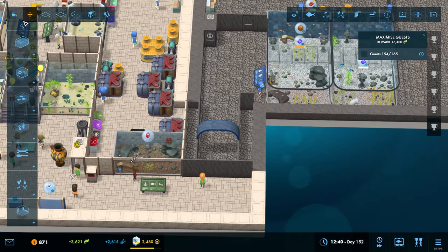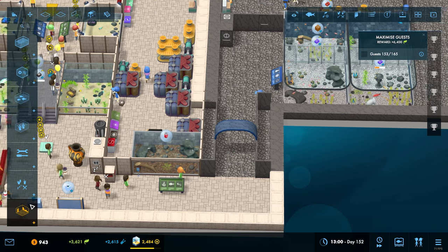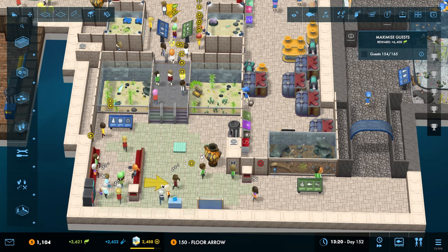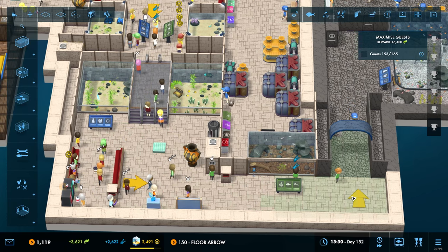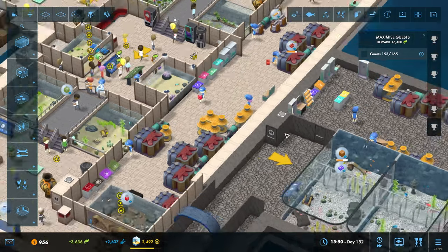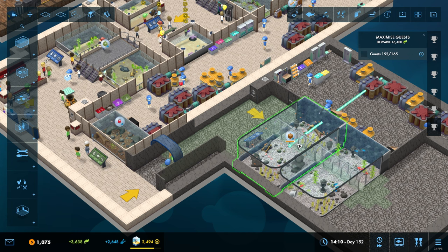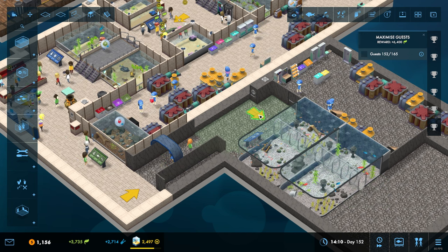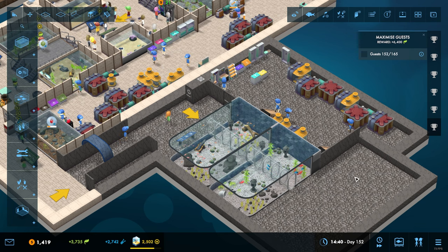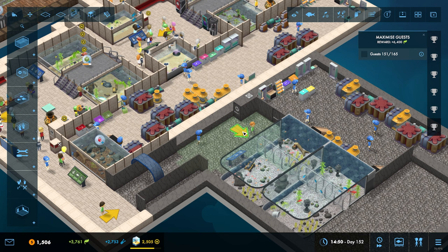Do you know what, I'm going to let people in - the doors are open ladies and gentlemen. There we go. I still wish there was a toggle to turn these off, or just make it look like they're properly drawn onto the floor. They just don't look like they belong, do they.